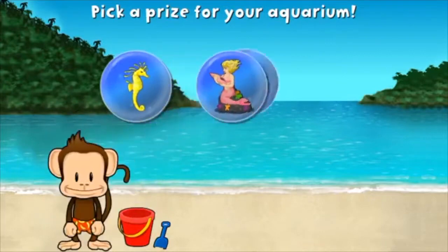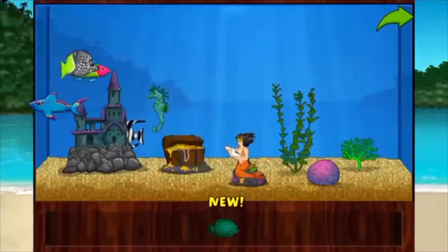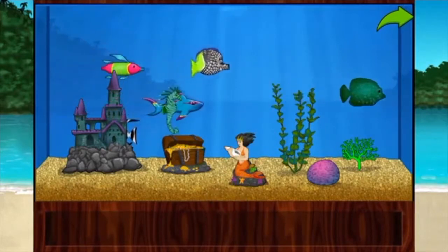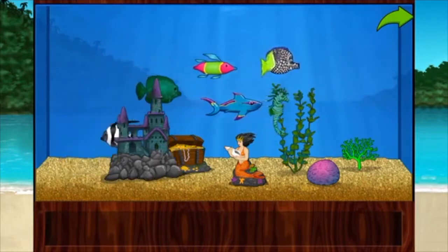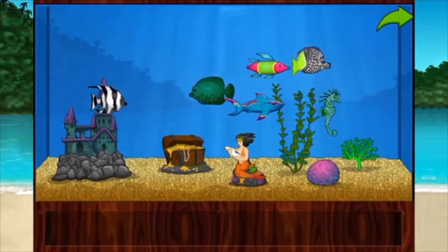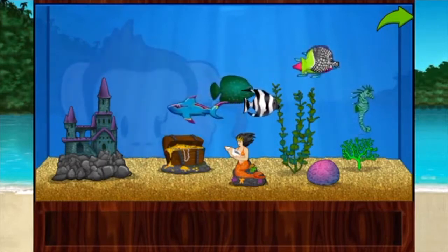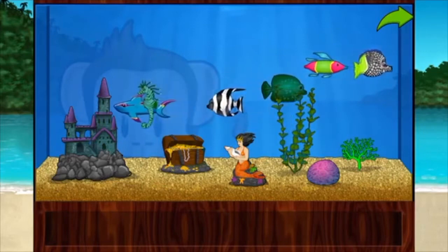You won a prize! Add things to your aquarium by dragging them from the tray. Touch the arrow to get back to the beach. Monkey wants to play some more — touch the arrow to get back to the beach.